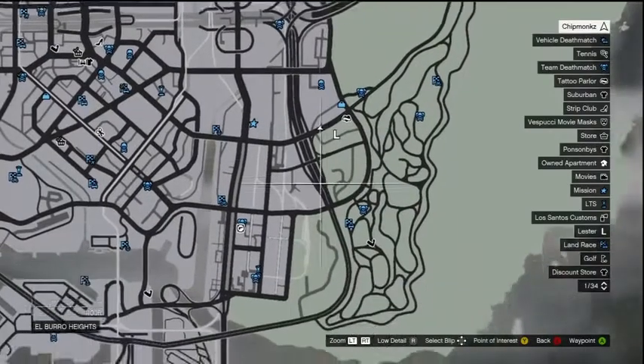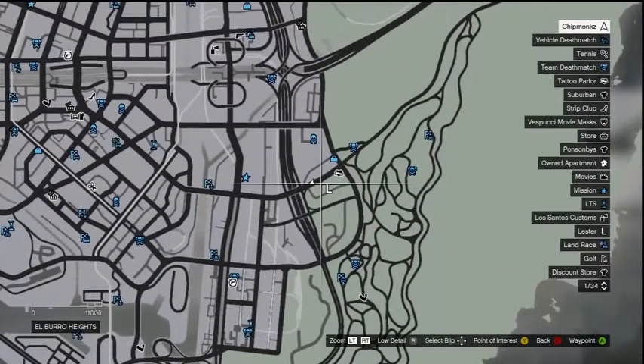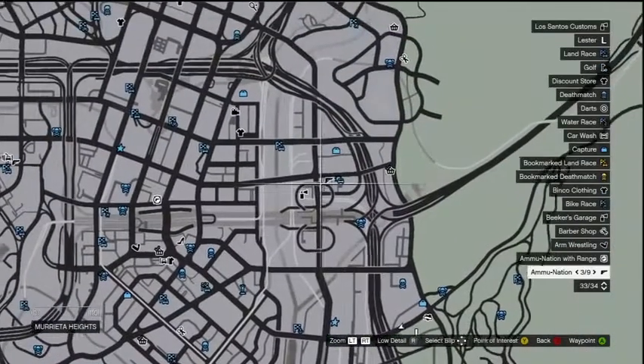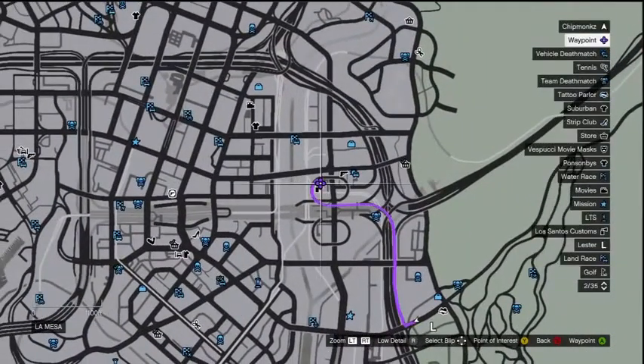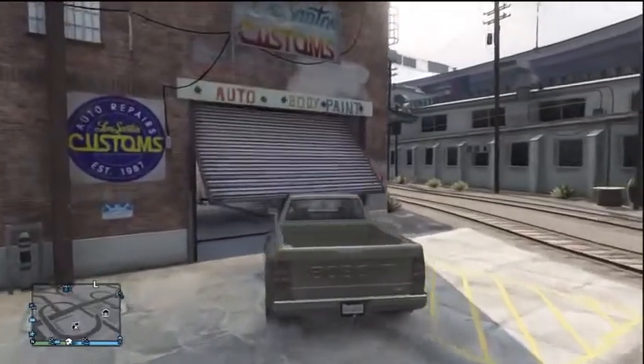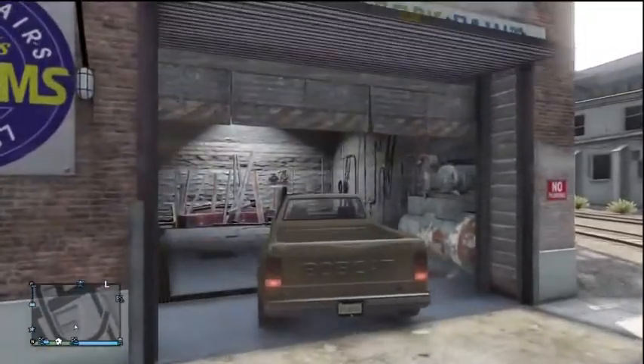Hey guys, my name is Chip and welcome to another Grand Theft Auto 5 video. Today's video I'm showing you a vehicle called the Vapid Bobcat XL. It doesn't look much when you get it, but once you do go and customize it, it looks really good. There's a lot you can do with it — customizations on it are huge.